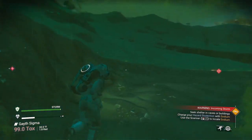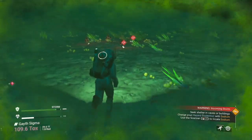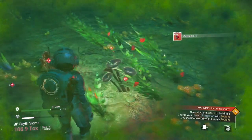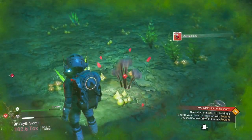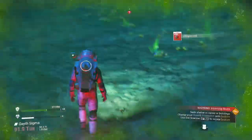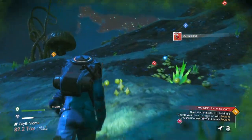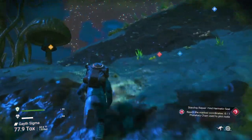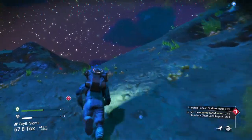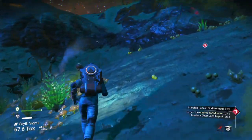We're gonna go get that hermetic seal now. Four of them back to back - and the storm's clearing, so we are good to go. Let's go get that hermetic seal and we'll get some di-hydrogen along the way. Di-hydrogen is crucial.